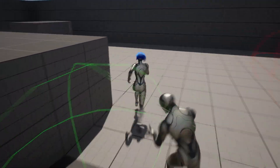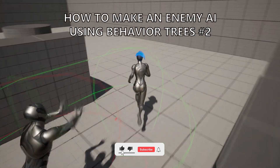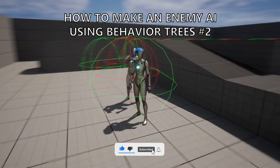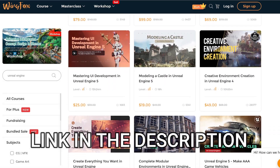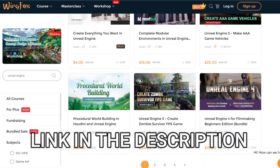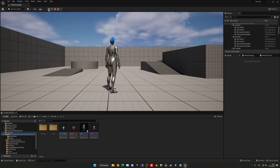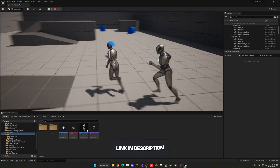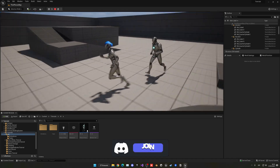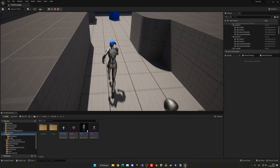What's up guys, welcome to a new Unreal Engine tutorial. Today we're going to continue with our AI enemy using behavior trees. It's going to be a very easy video to follow. First, check out the link in the description for some Unreal Engine courses. As you may remember in the last episode, we made it so that the AI will pick a random point in the scene, and when it detects us with a certain vision and radius, it will start chasing us.